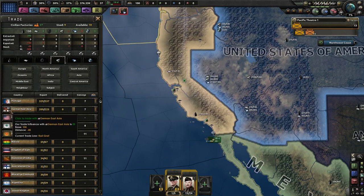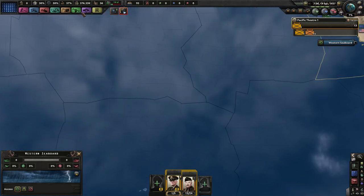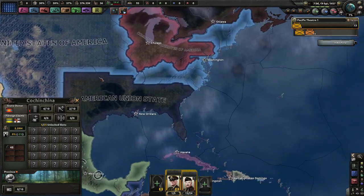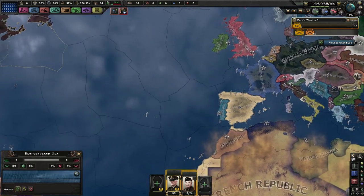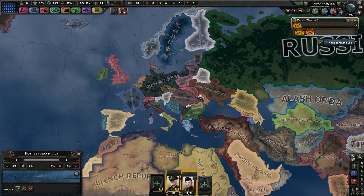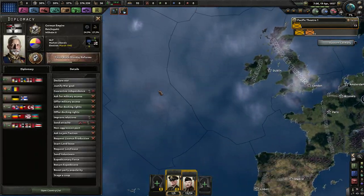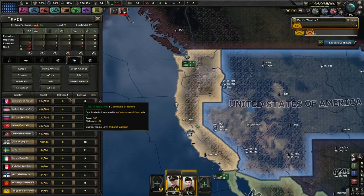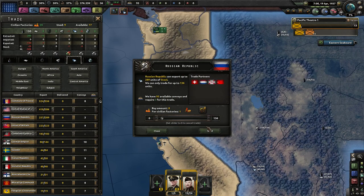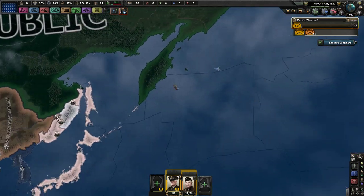Insufficient resources — we've got to trade. Portugal is a good trading partner, so is Germany actually. Germany's Asia is going to have some trouble though — they're at war with the Indo-Chinese Union. If you're not aware what Kaiserreich is, I explained that in the first video of the United States campaign. Look at the map and you can infer what's happening — things are a bit more red in some places and more monarchist in others. We'll trade with the Russian Republic.